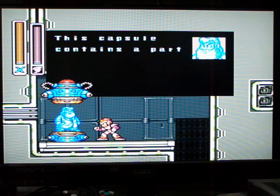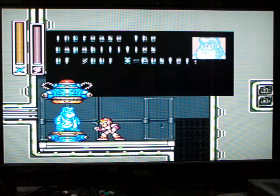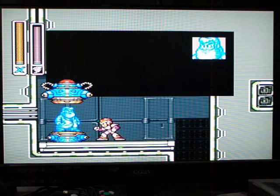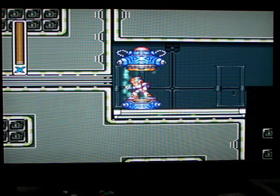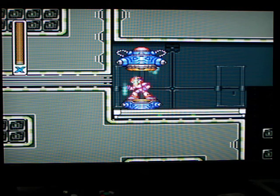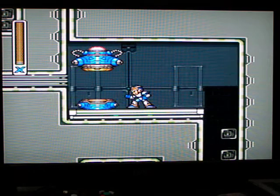In this capsule, this body part contains the X-Buster upgrade. And we can do a whole different types of crazy stuff now, which I will demonstrate. We'll jump in. Okay, now we play as X. I will start calling Mega Man by his name Mega Man X — just X now. Because he is X.